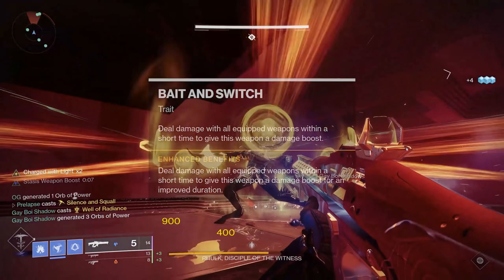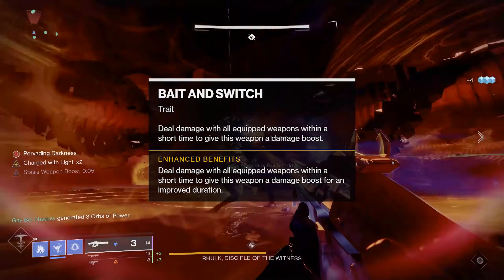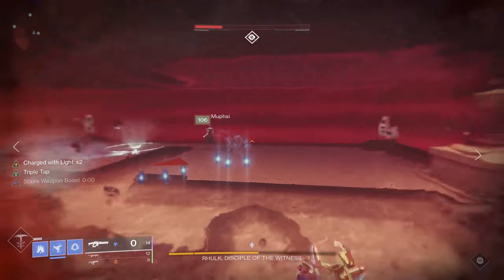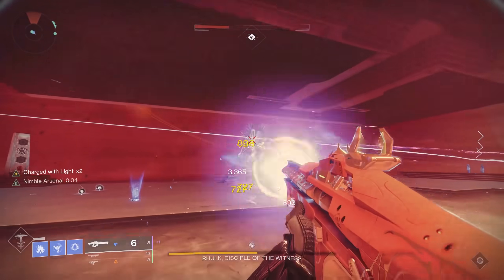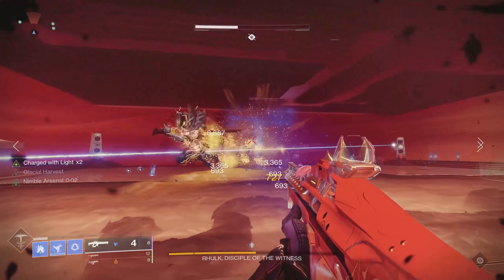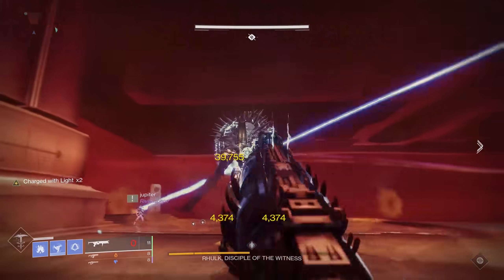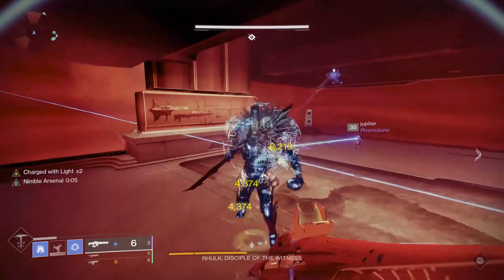Finally, the perk Bait and Switch is a 20% damage increase for 10 seconds, and I assume it'll be the way to go if you're running something like Wither Horde or Osteostriga. Speaking of Wither Horde, I'll make a separate video later on for how Wither Horde affects DPS when running legendary heavy weapons. Wither Horde is a little complicated to test and I want it to be as scientific as possible for that video, which is why I haven't been including it so far.